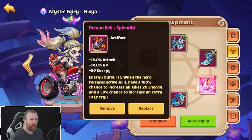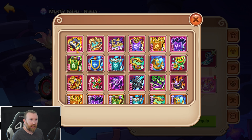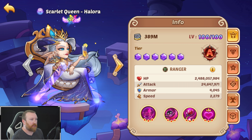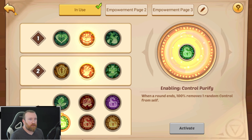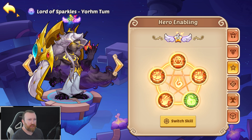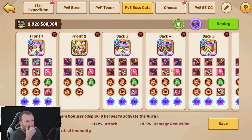I almost messed up — I actually messed up. Hold on. We got auspicious lucky cat number 6 in the lineup. We do have to change a couple of these too. We need to change you over to this because we're doing Broken Spaces right now. Actually, we could try a different game mode too.